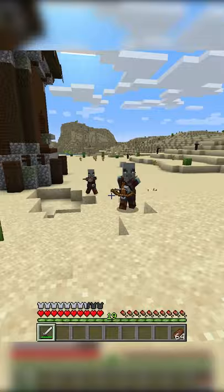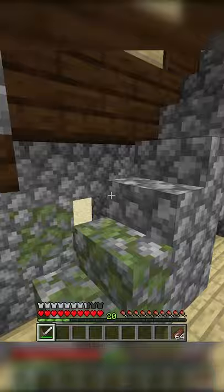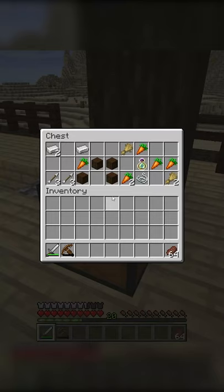The other way to naturally find a bottle of enchanting is by locating a pillager outpost. The odds of finding a pillager outpost are much lower than that of a shipwreck, but it is much more common to find a bottle of enchanting in this structure, with a spawn rate of 60%.